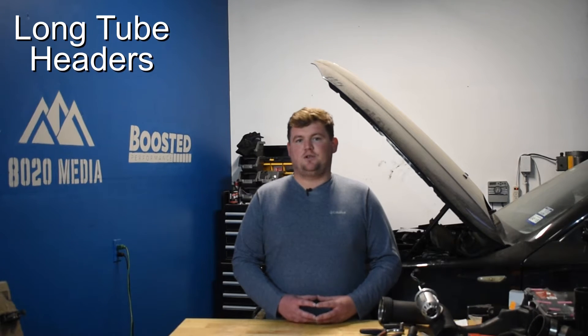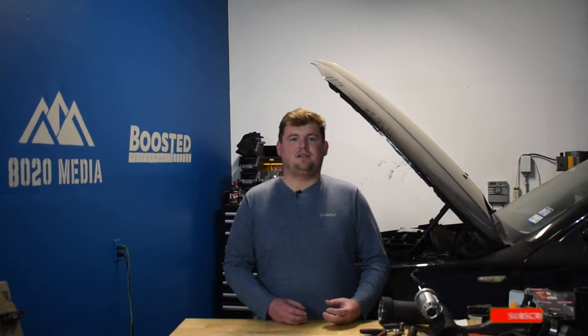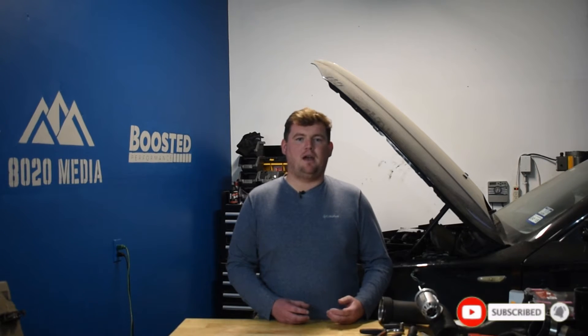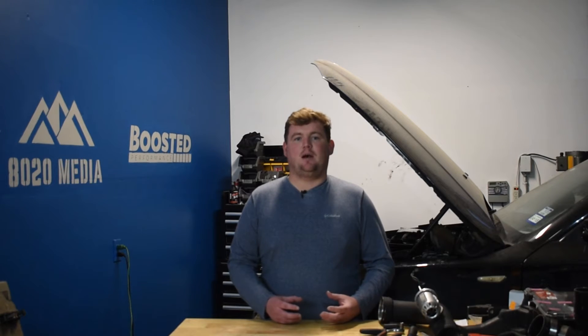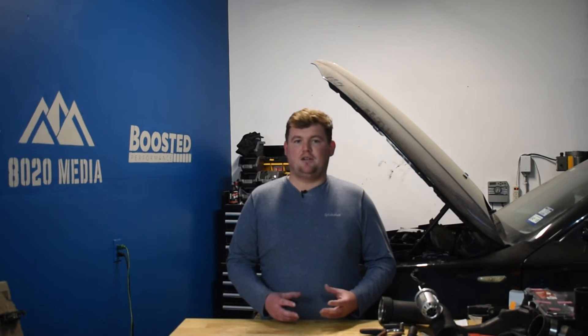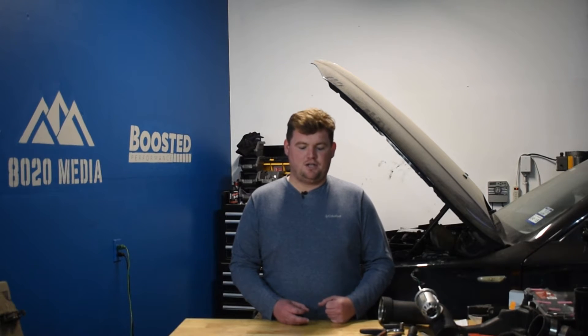Moving on to number four, we have long tube headers — one of the best power mods for the 5.0 Coyote, at least if you're looking to stay naturally aspirated. Long tube headers can show power gains of about 20 to 30 wheel horsepower, which is very impressive. The downside is they can be a little pricey, and installation can be complicated. If you're not DIYing the project and end up at a shop, expect to pay probably another $500 or so in labor. But 20 to 30 wheel horsepower is a lot on a naturally aspirated engine — not gains you'll see from just any mod.